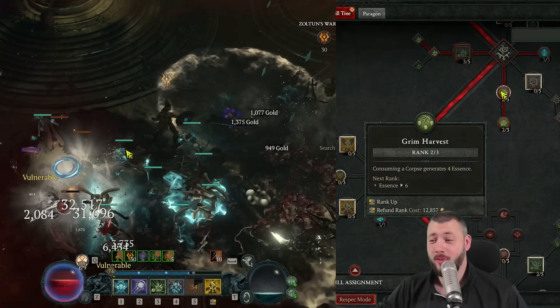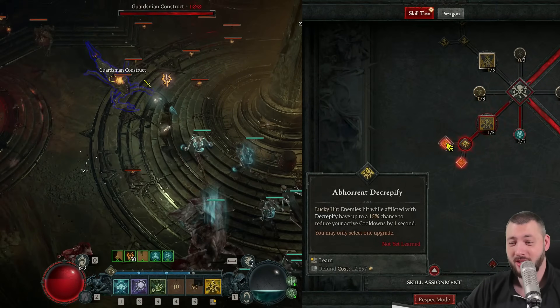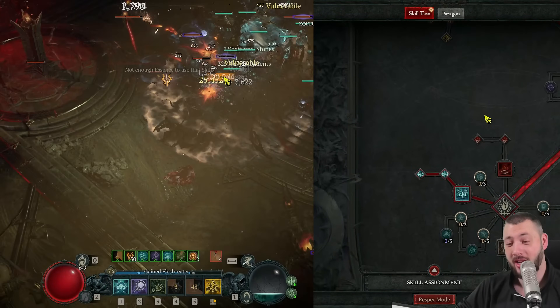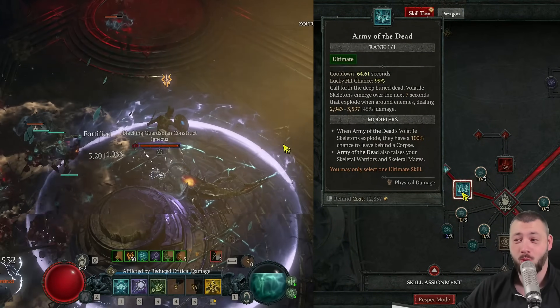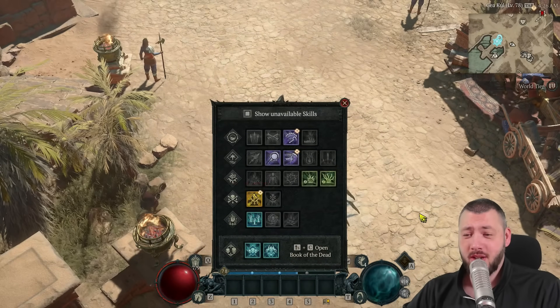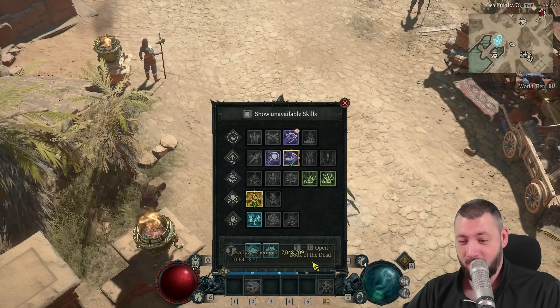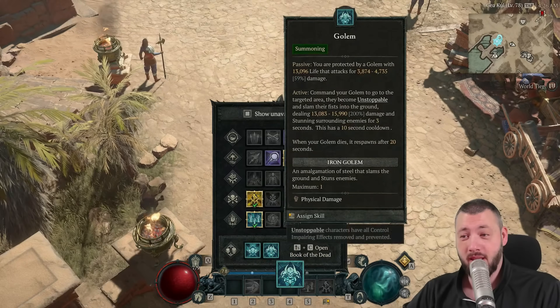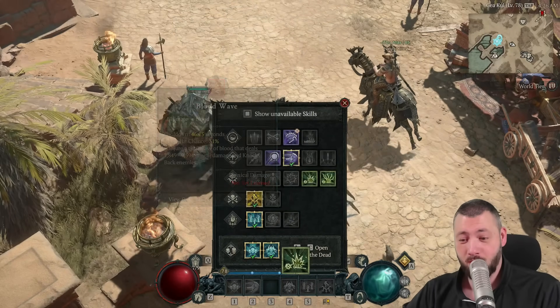The next two points are going into Grim Harvest, and then we're also going to pick up Decrepify into Enhanced Decrepify and Abhorrent Decrepify. Because at this stage of the game, when you're actually having Army of the Dead, you can also start reducing the cooldown of it. While leveling, your skill bar would look like: Sever, Decrepify, Army of the Dead with the golem and the skeletons, and also Corpse Explosion.